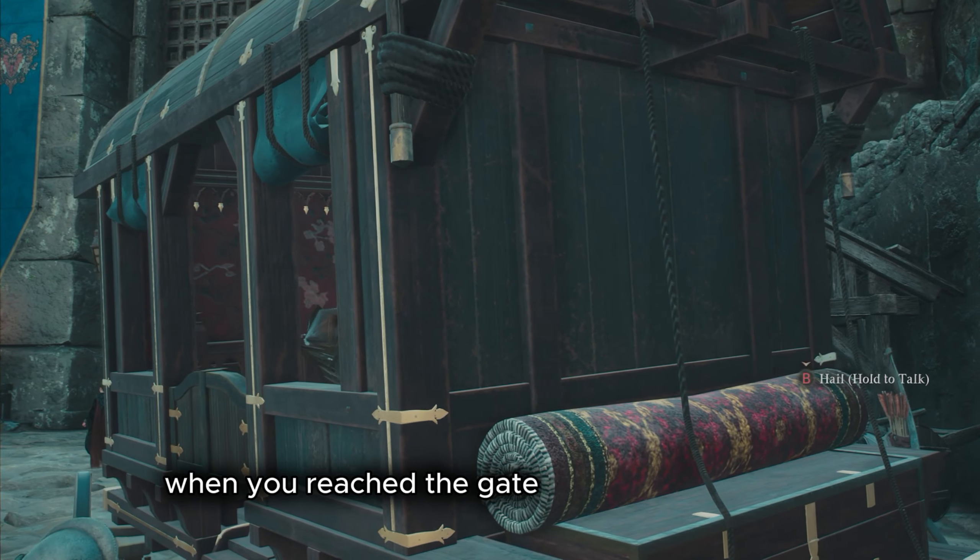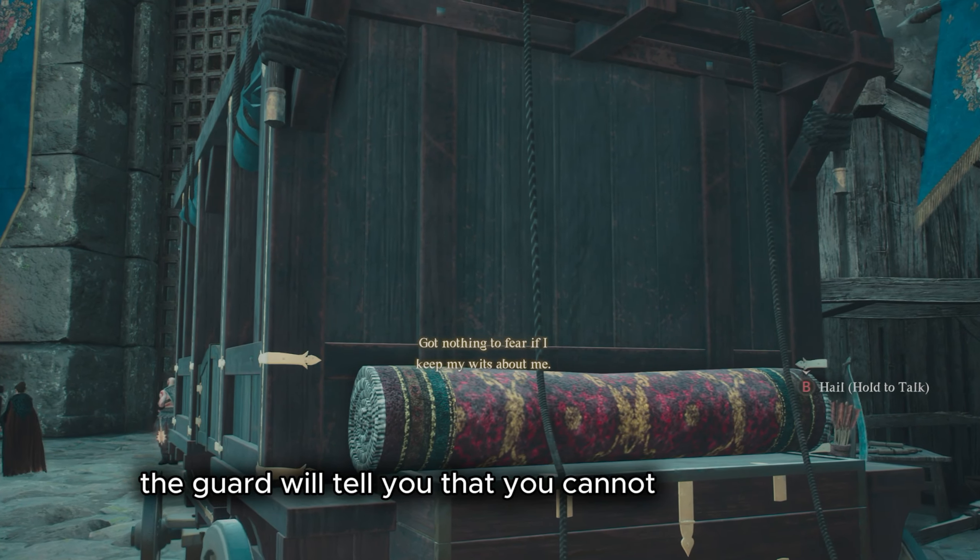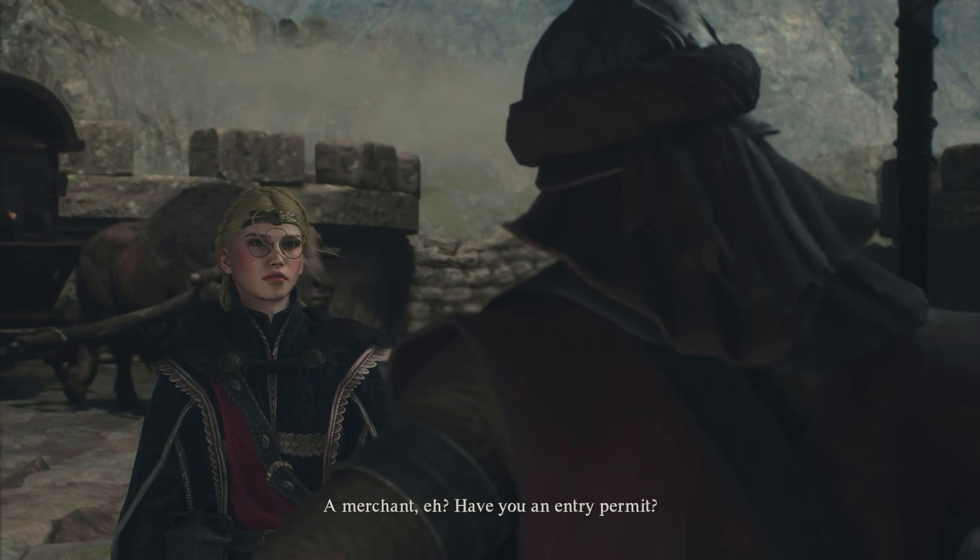When you reach the gate, a cutscene will start. The guard will tell you that you cannot enter Battahl without an entry permit.